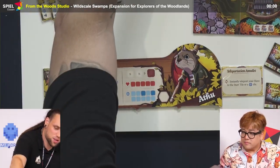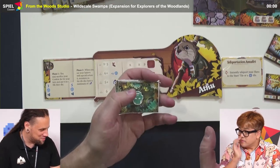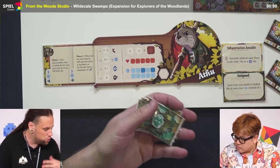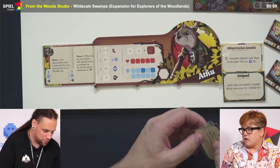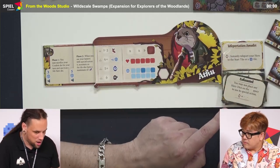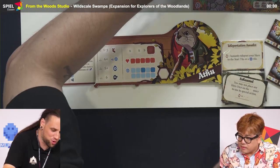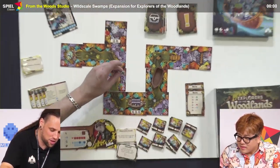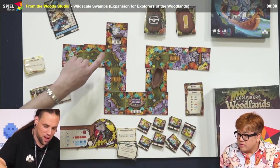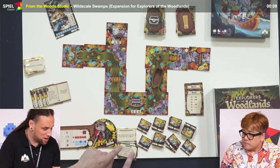It also introduces the swamp fever cards, which are the opposite — they are bad cards you don't want to get. For instance, it costs you two to re-roll instead of one; you receive negative outcomes basically. There are several ways to get these or to get rid of them. For instance, if you go to the altar here, your hero can make a donation. This is a prototype, so it's a bit smaller than the true one will be. You can now pay with monster markers and either grab an amulet or discard one of these swamp fever cards.